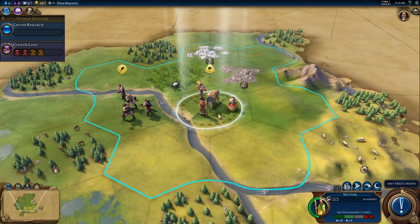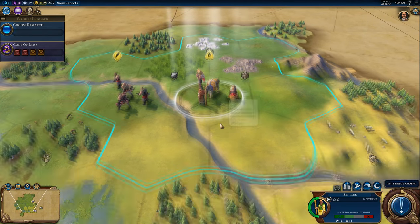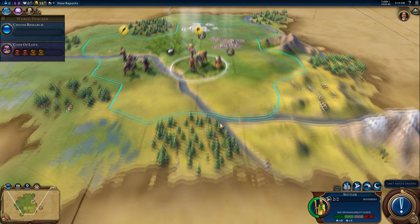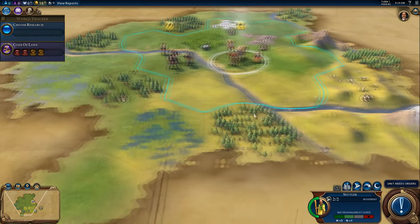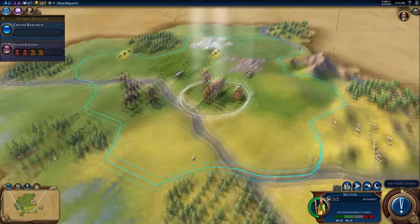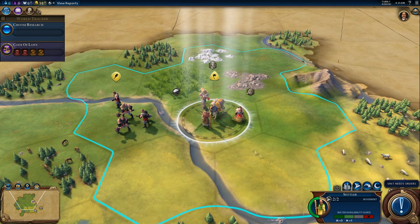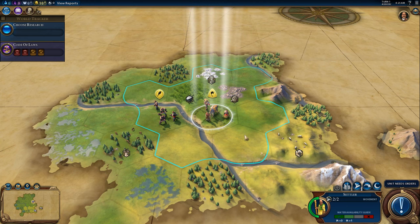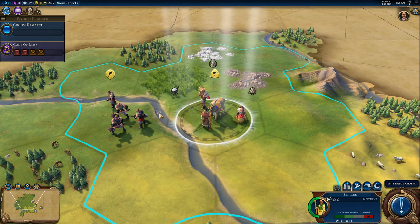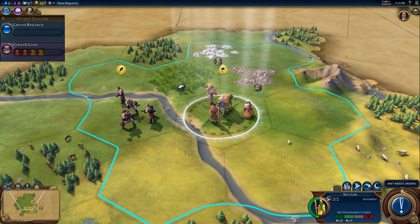4000 BC, turn one — Civilization VI begins. Here's our settler. One thing that's really weird about Civ 6 for me so far is a lot of the hotkeys you're used to from Civ 5 don't work. WASD does not move around — you have to use the arrows or click and drag. So let's have a look at our settler location, because where you found cities in Civ 6 is very, very important. It's important in Civ 5 as well. Look at that rock in the middle of the stream — this game is just gorgeous.